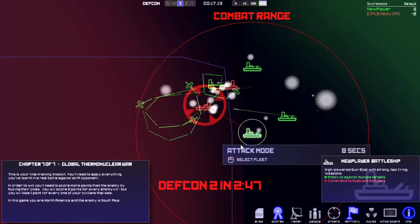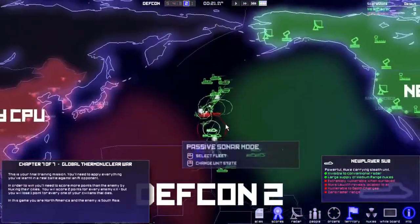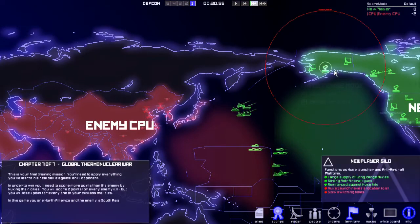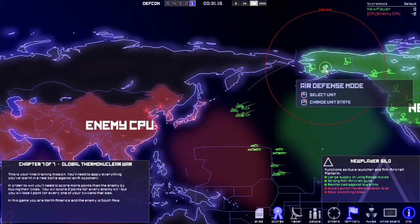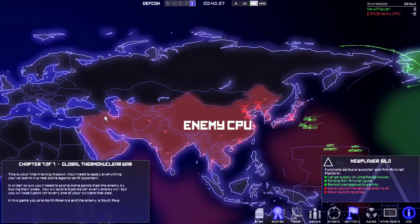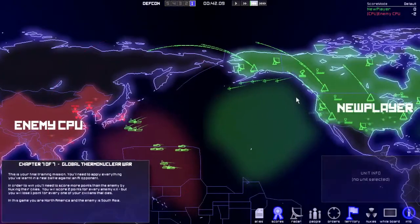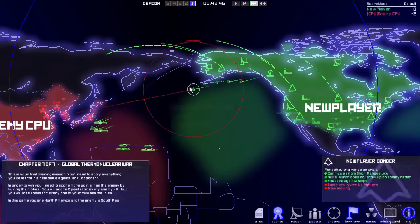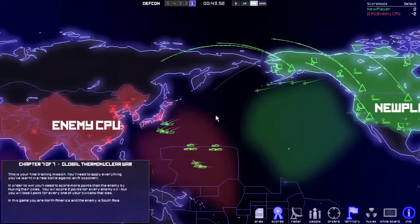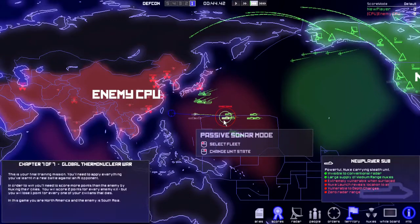They're wiping some of my stuff out. There's bombers coming in — quite the engagement going on. DEFCON 1. This is what we were training for — 20 minutes. Time to launch some nukes. We're going all offense on this one. We haven't even formally declared war on Asia, but look at all these nukes heading right for them. We've totally revealed our position for every single silo — we're kind of the shoot-from-the-hip kind of leader.